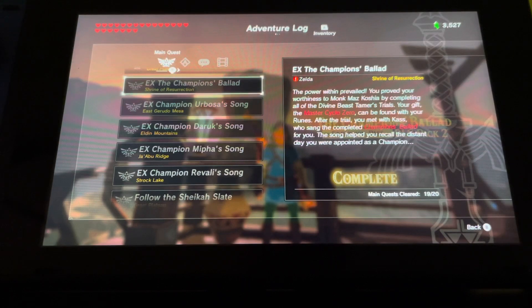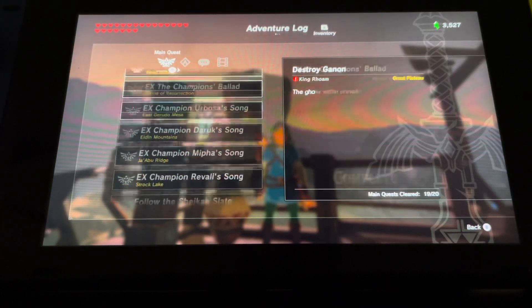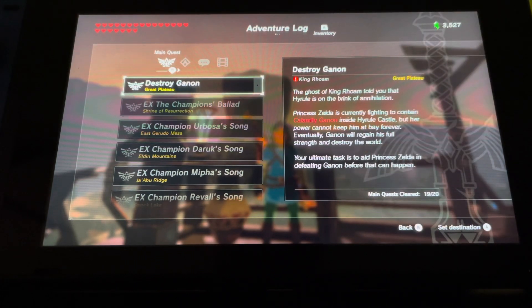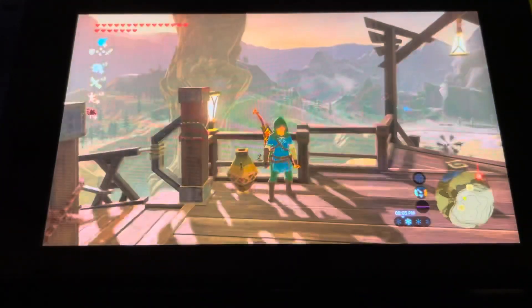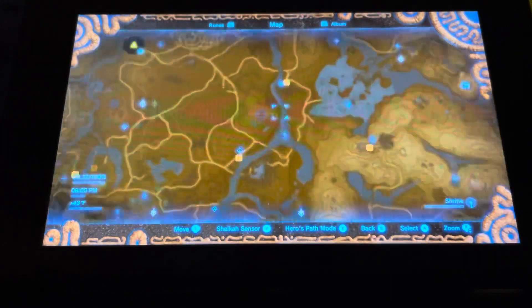I'm not looking forward to the one where I have to use the one-headed blue behavior. But basically, if you look down here in the corner, it says main quest completed 19 out of 20 — and that's because you can't really play this game with Ganon destroyed, so that's going to be the last one we do. We are going to have to beat every single main quest within 100 lives, and whenever we die...